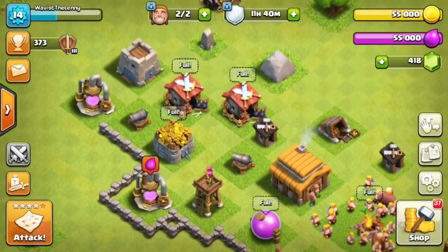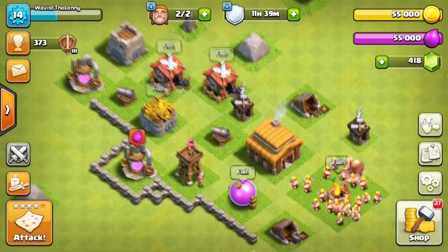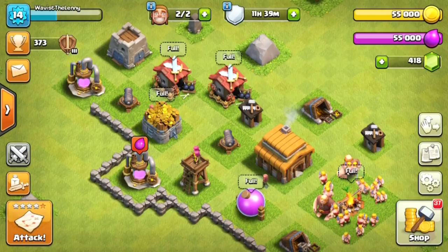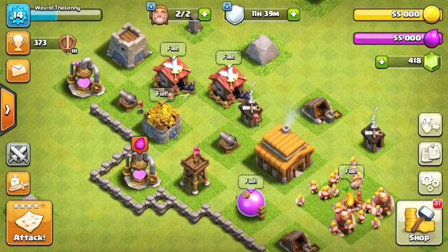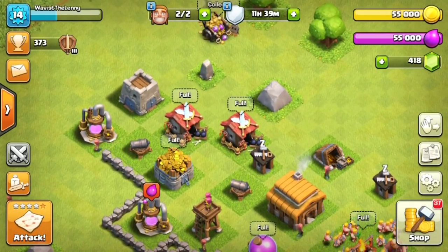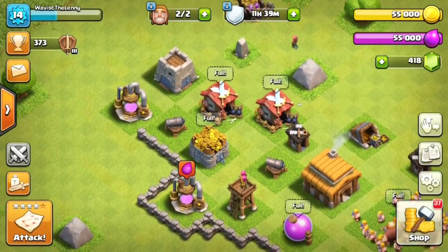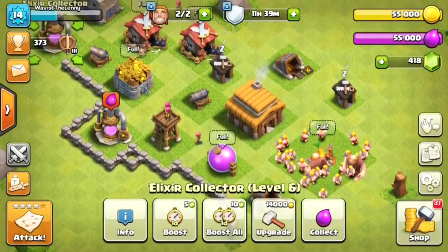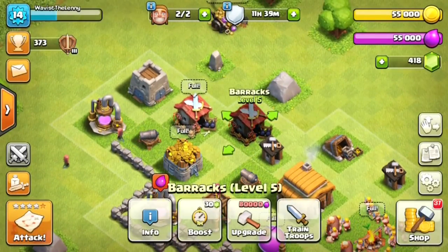It's been a few days that I've had Town Hall level three, so I have been able to upgrade some things - by some things I mean everything that you see here. Everything is 100% maxed out except for the walls. I wanted this to be a live commentary to kind of compare and contrast with doing audio over the video. I completely maxed out all the Elixir Collectors, all the defenses, the Archer Tower, the Cannons - they are all maxed out. I even maxed out the Barracks.